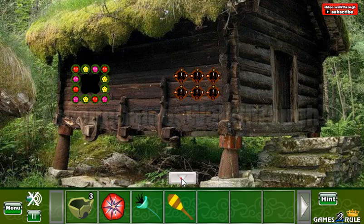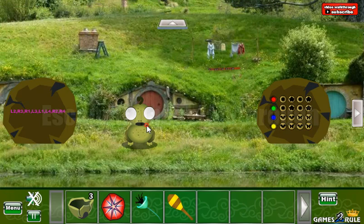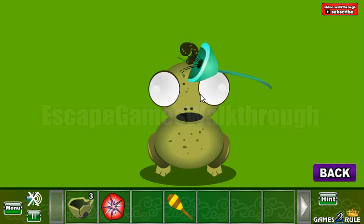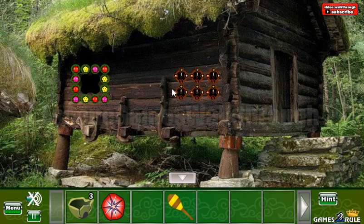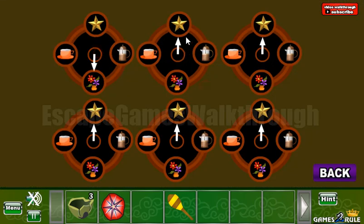Let's take this club and the next wing. Let's use this flower on this frog to get the different icons, and the same icons we need to select here. So it's flower, star, cup, flower, teapot, and the cup. Another flower.